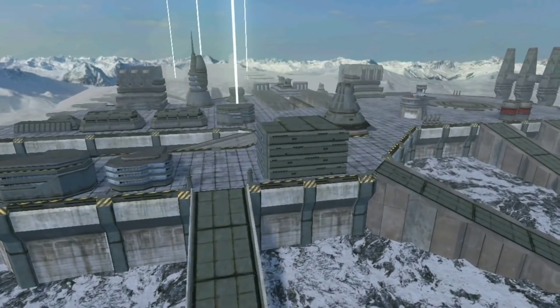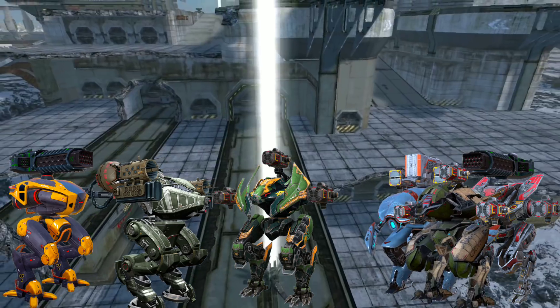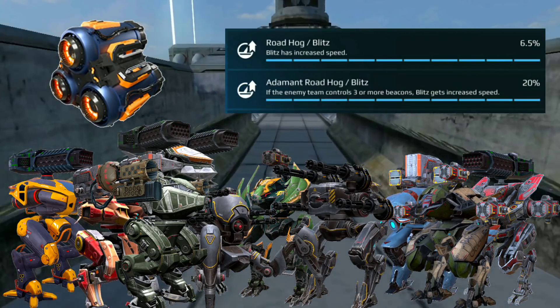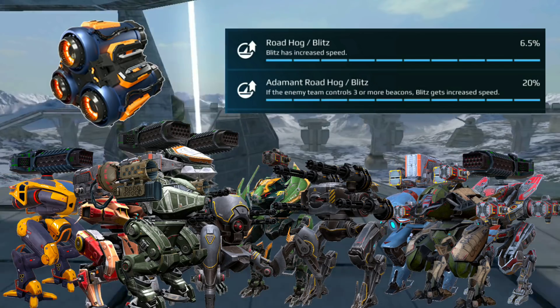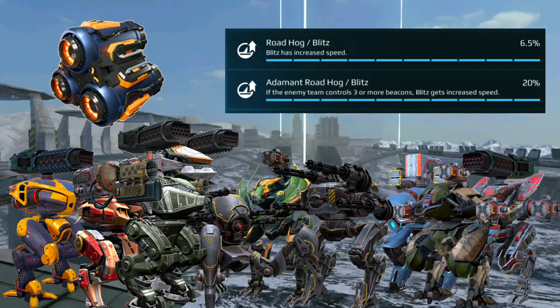In this video we will be doing a speed comparison with 11 different robots, all of them carrying the maximum number of accelerator modules and speed skills from pilots they can have. Roadhog and Adamant Roadhog skills are common in all robots, but a few of them like the Mender and Rogatka have an additional speed skill.